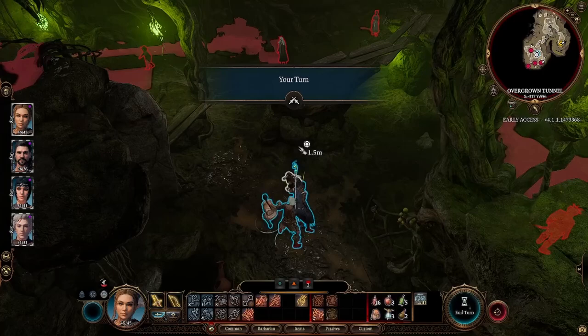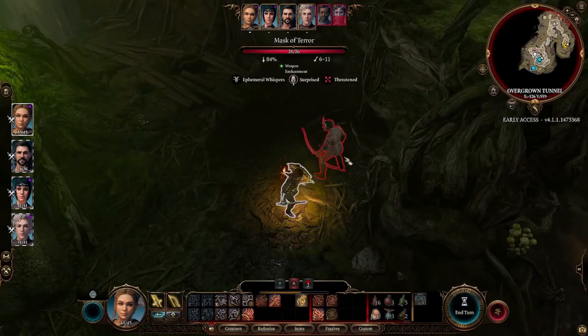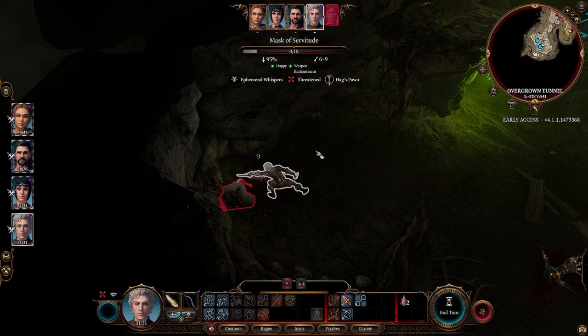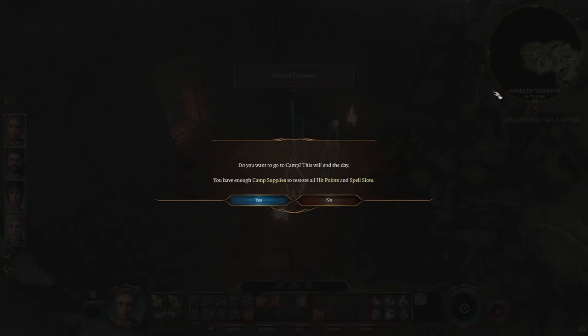Once the masks are facing away, enter turn-based mode, move everybody on the high ground and eliminate everyone in this order: Mask of Regret, Mask of Vengeance, Terror, and finally Servitude. Since attacking one of them will trigger the surprise round, you should be able to take out the first two before the battle really begins. Just make sure you take out the Mask of Regret because she has the most annoying spell.